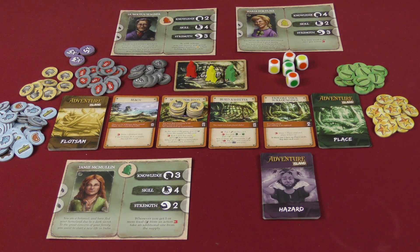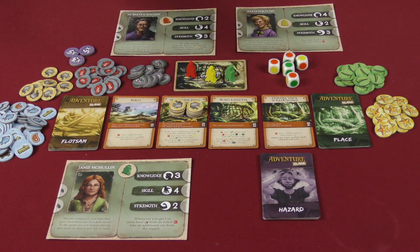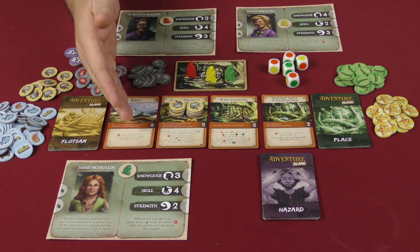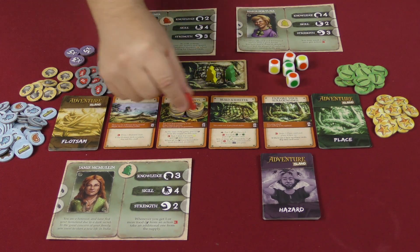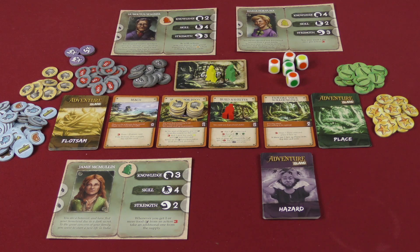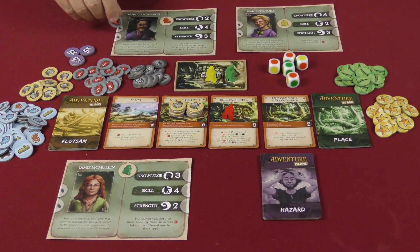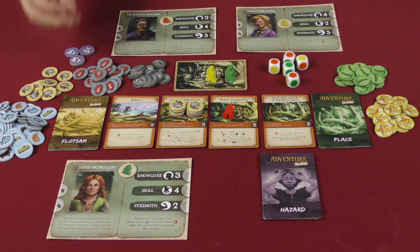In the day phase you go to different cards to carry out actions. You have two actions, so you can use two different cards. Once you've done two actions, you lay your person down to show they're done. Once everybody is done, you go to the night phase. In the night phase, you have to eat food and draw a hazard card. If you can't eat, you take a fatigue token, which gets placed on your character card and makes things harder throughout the game.